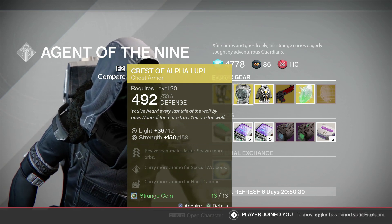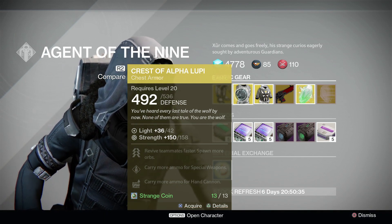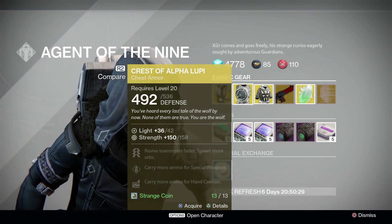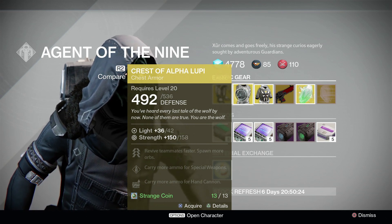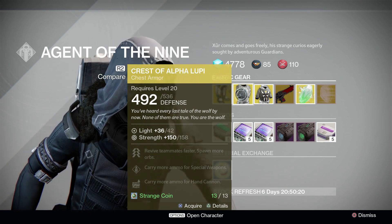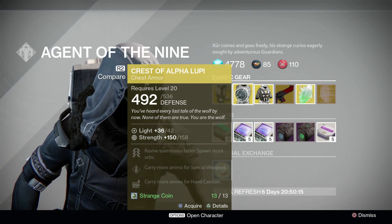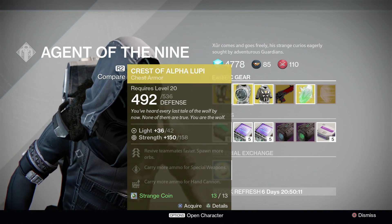This one's actually got a really good roll that allows you to carry more special ammo. Hand cannons and shotguns or snipers are the top three choices right now for a gun. Very rarely will you use anything other than a hand cannon or a shotgun. If you're using a pulse rifle or assault rifle, you're not going to have as good a time as if you were using Last Word or Thorn. That's a really good chest piece.